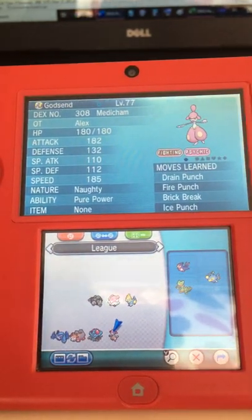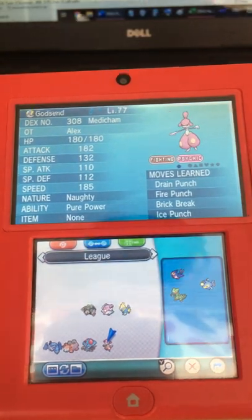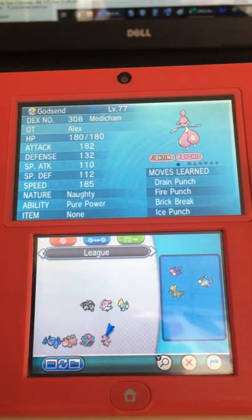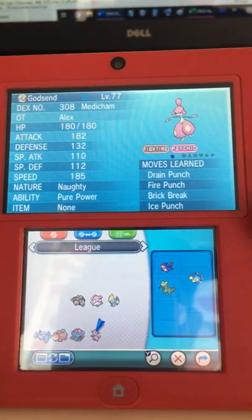For Mega Milotic, I have Mega Metagross like I discussed in the last strategy video who can take it out. Camerupt is still there as the Magnezone counter, and I still have Tentacruel for both — to outspeed and one-shot Garchomp, and to hit-KO Azumarill.